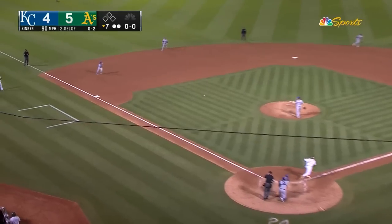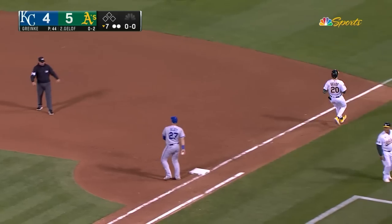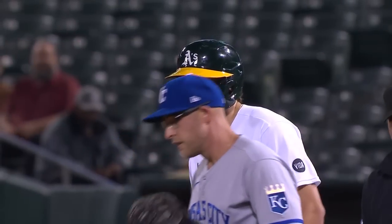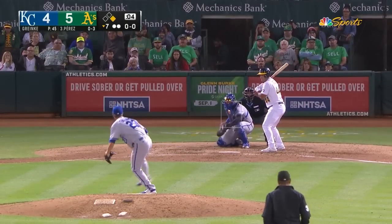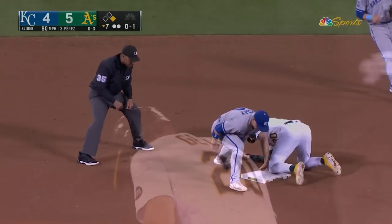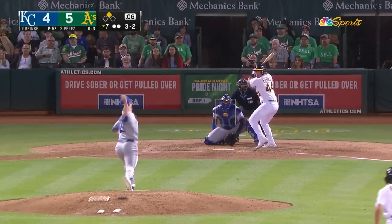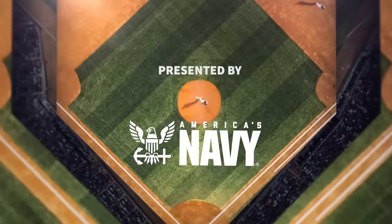Zach is 0-2 with two strikeouts — swings at the first pitch, dribbles up the third baseline, a tough play for Garcia — a barehand throw to first, not in time. Gelof beats it out for an infield single and extends his six-game hitting streak. Off and running from his knees, Salby throws — not in time. That's steal number eight for Zach Gelof. Payoff pitch — curveball, swung on and missed, strike three. Greinke slowed him down and got him to swing right through it.